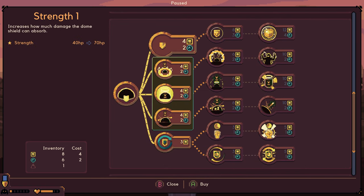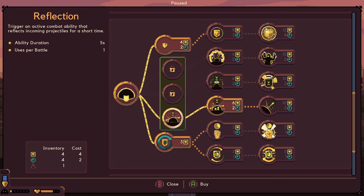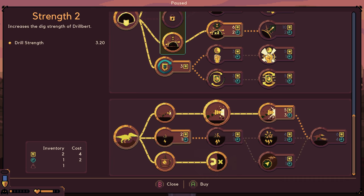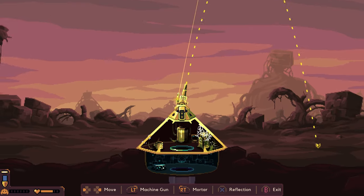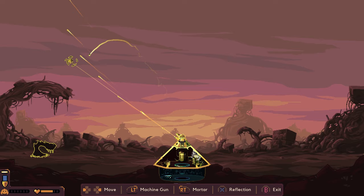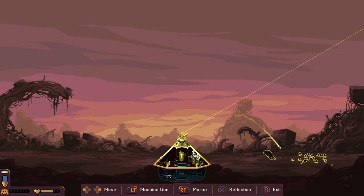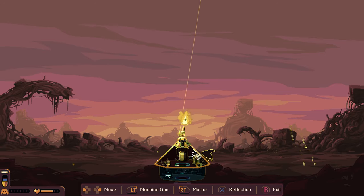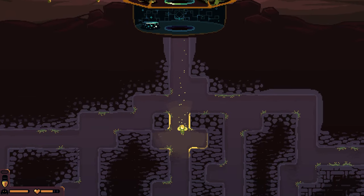And it seems like that could be this one's weak point too. Let me do a Reflection, so we can reflect those projectiles. Advanced conditioning on Drillbert. Learning those angles and the timing for when to let go of the trigger. Feels pretty satisfying though.